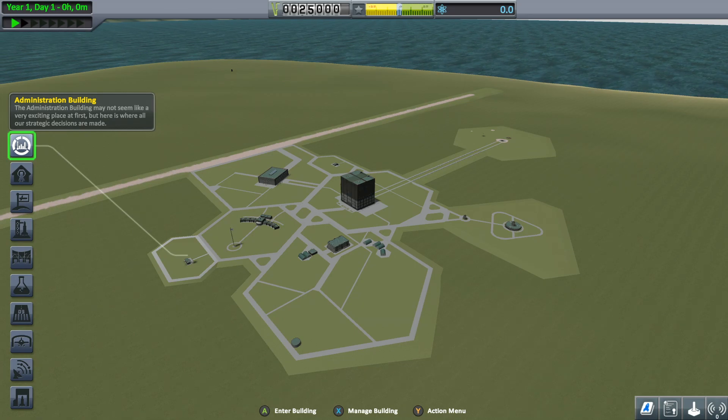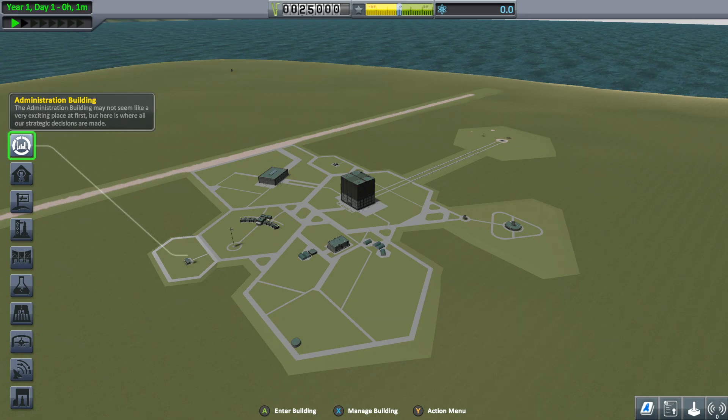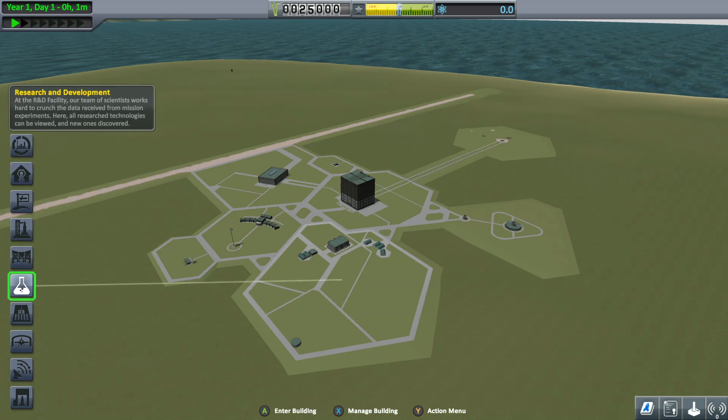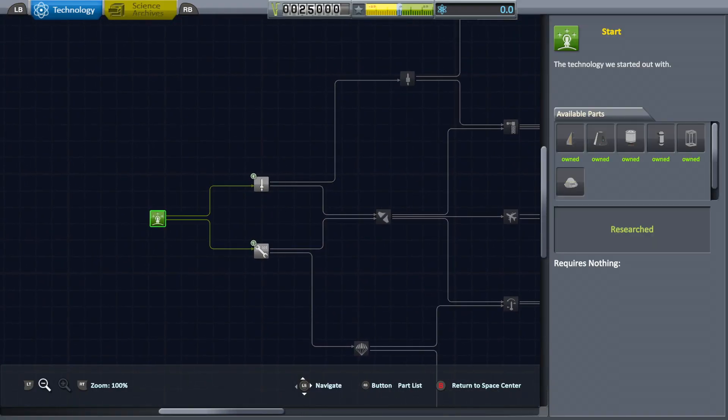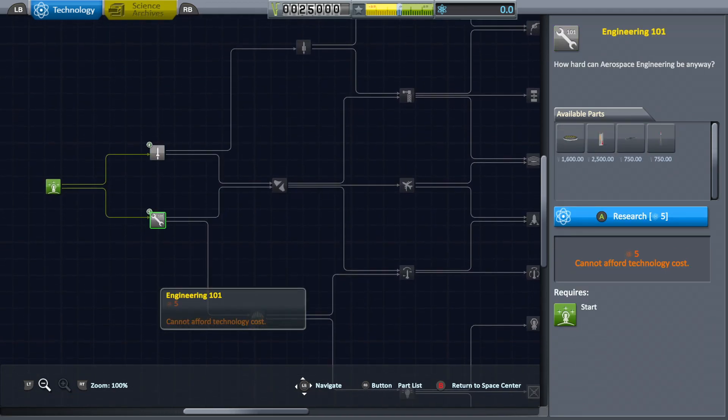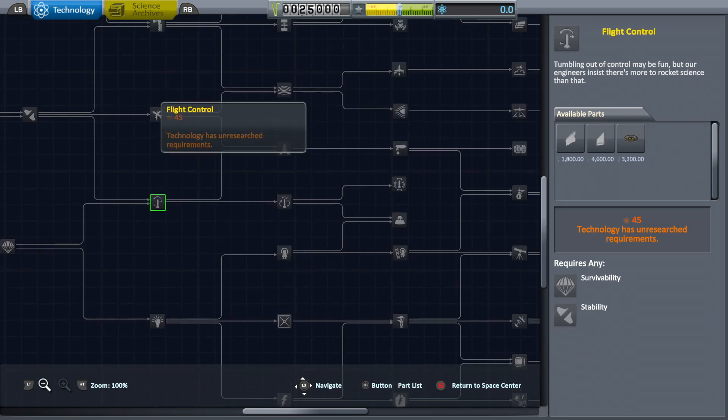Hello everybody, how are you doing? This is a beginner's tutorial for Kerbal Space Program for the career mode, which is something a lot of you have been seeing me play lately. A lot of people wonder about this if you're first trying to get into career mode rather than sandbox. When you first start, you don't have a lot of parts, and the way you get other parts is by unlocking them in what we call the science research tree.